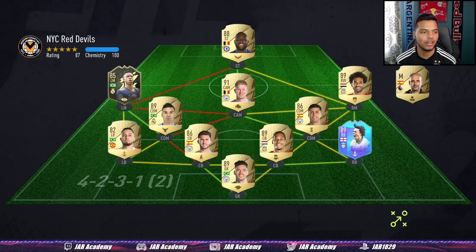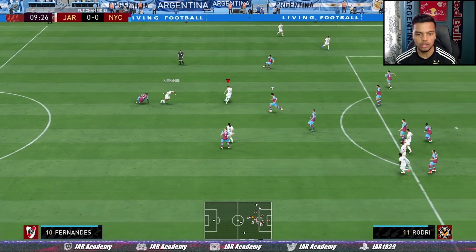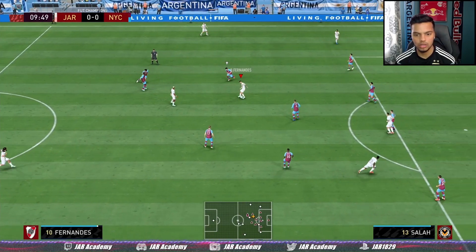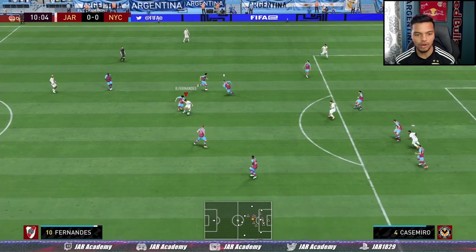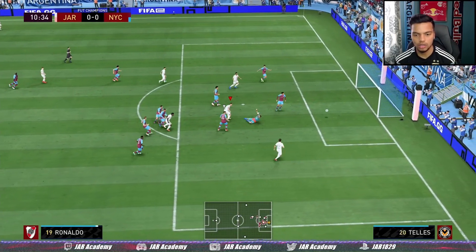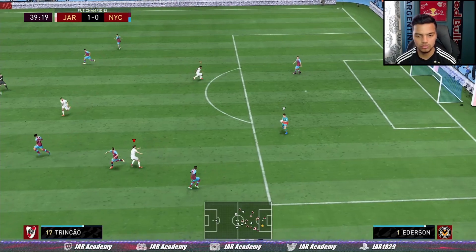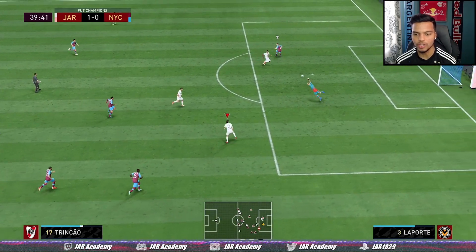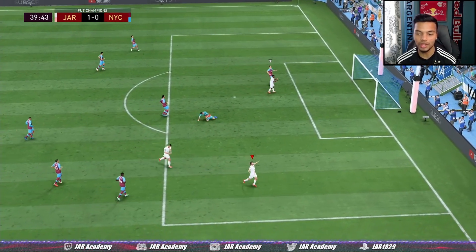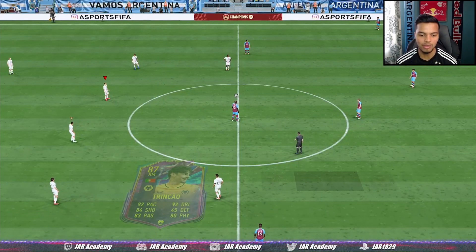Into the game — we're up against NYC Red Devils with Achiki, Kevin De Bruyne, and Romelu Lukaku. Kimpembe gets stuck in. We try to find Trincao on that left foot, but instead CR7 shows up at the top of the box — well done — and that finesse goes in. You can see the technique on Trincao's animation there.